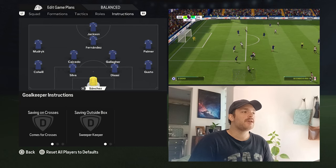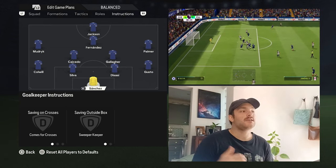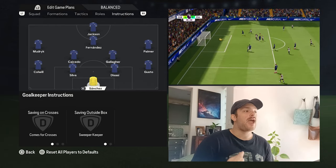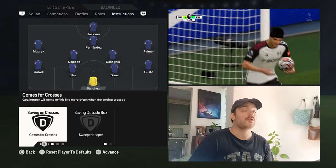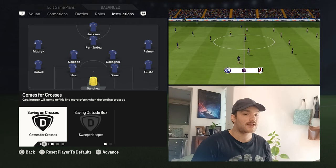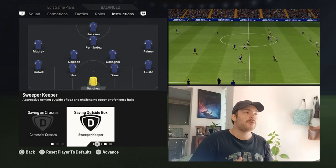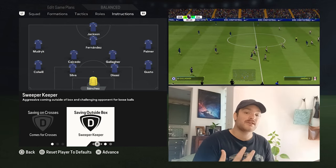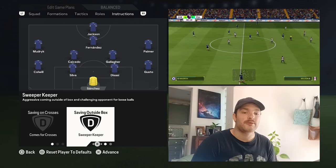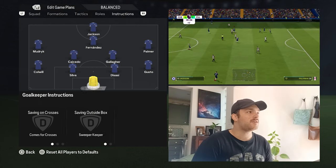Starting with the goalkeeper, he is set to come for crosses and be a sweeper-keeper. We saw last season Robert Sanchez, when he played for Brighton, he was a very good sweeper-keeper, and I think that was Chelsea's plan with him. He's very good at claiming those crosses in the air — he's very tall, got a nice long wingspan, very capable of claiming aerial balls from corners and free kicks. And of course, playing a fairly high line, you do need your goalkeeper to come out, save those balls, collect them off his line, and then circulate them back into possession.